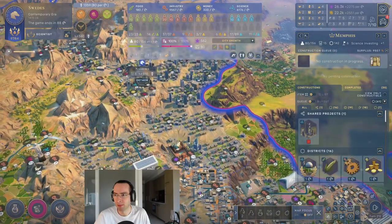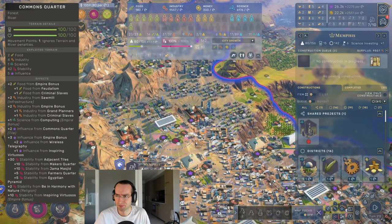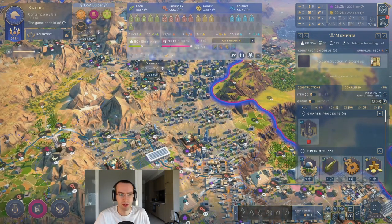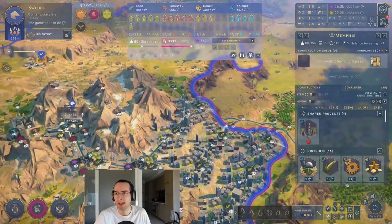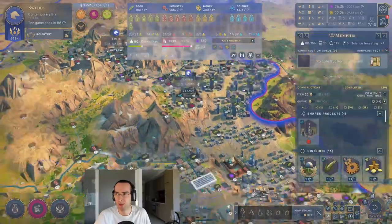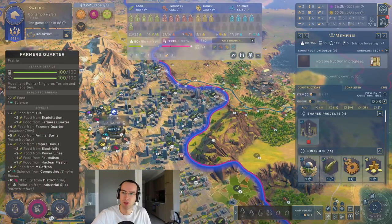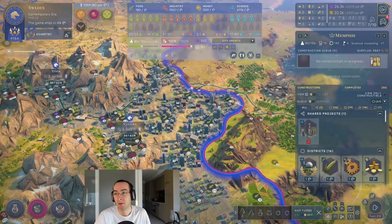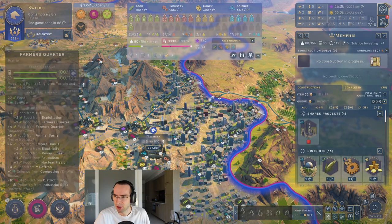If you want to scale this out, you need to keep building lots of common quarters in between all the farmers quarters. In the description there's a linked guide for how to keep your city stable even if you have hundreds of these quarters everywhere. You can see this city is at 100 stability and we just have a huge number of quarters — take a look in the description just below the like button.